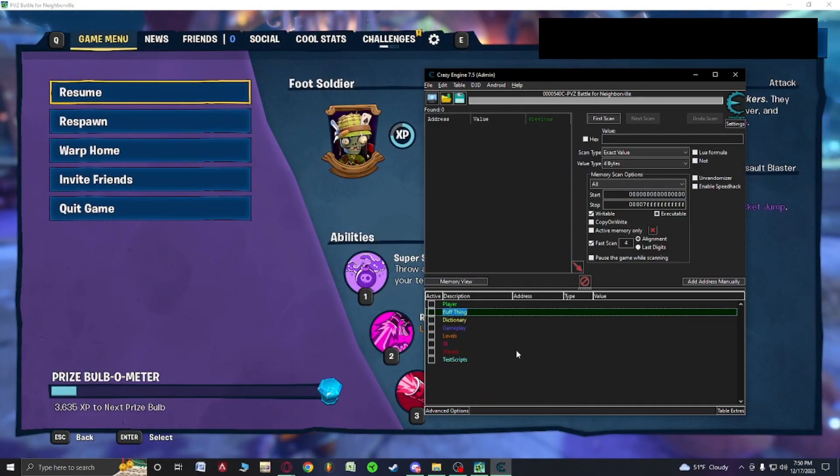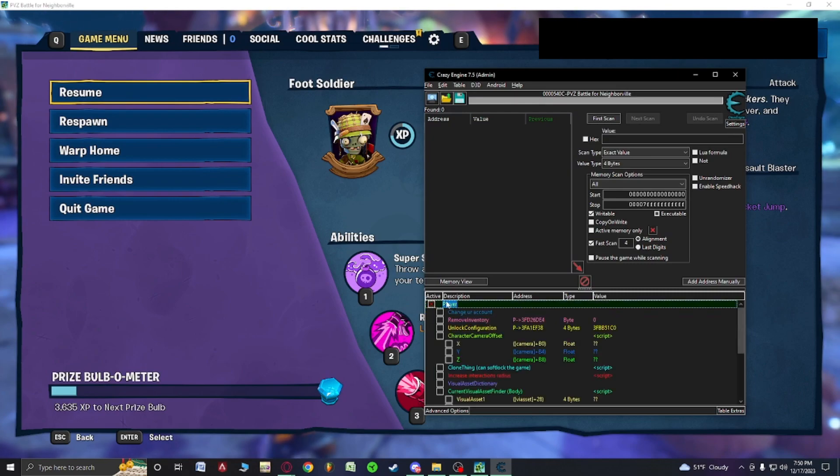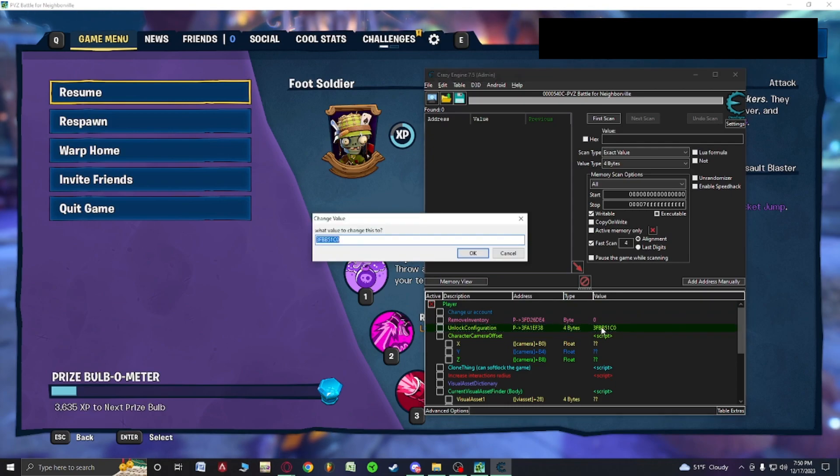Let's close out of everything here. Go to Player, and Unlock Configuration. Set that to zero.